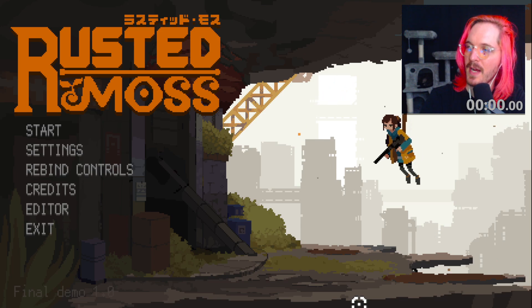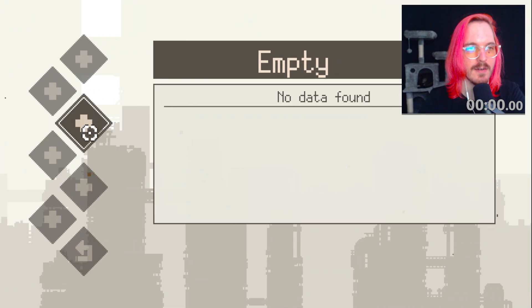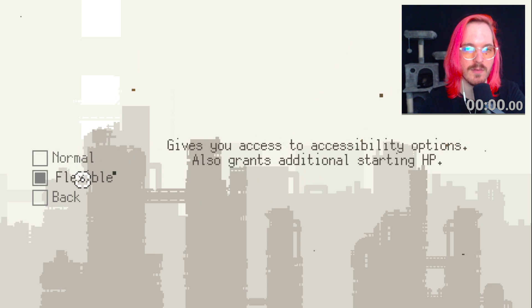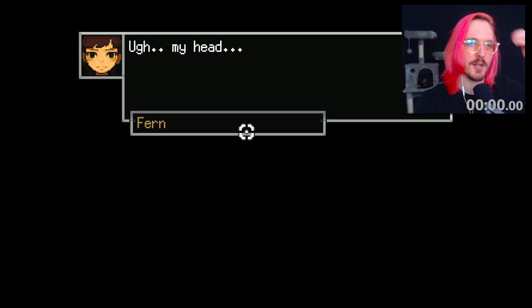Alright, this is gonna be my first introduction to Rusted Moss. This game looks really, really interesting, I'm excited to check it out. Let's start the video game. Normal or flexible gives you access to ability options and grants additional starting HP — oh, accessibility options. I can't read, bro, maybe I need accessibility options. I'm fucking dyslexic as hell. Intended difficulty — let's just start with normal mode.